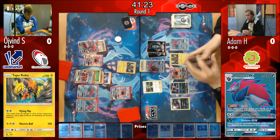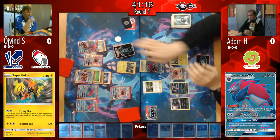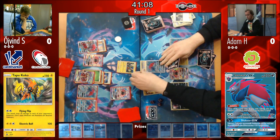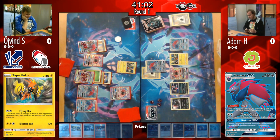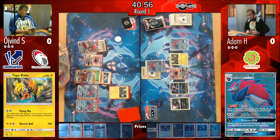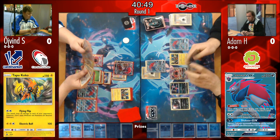Øyvind plays two Acerolas and a Max Potion — high chances of drawing into them. We then see Adam use Mallow, grabbing a Max Potion and a DCE to the top of his deck. He trades into those two cards, uses Max Potion to take the Zoroark down to zero damage, and reattaches the DCE — fully resetting and allowing him to stay alive. A huge turn that really swings things back in his direction.